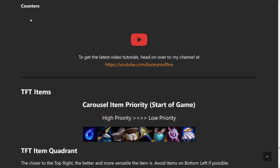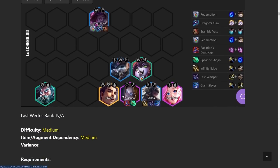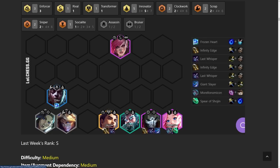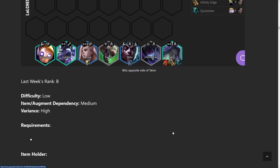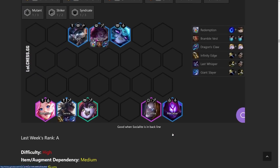For carousel item priority right now, I really like Tear starts because they give me Redemption for the Enchanter builds. If you're going for any of the IE, Last Whisper, or Giant Slayer builds, Bow, Glove, and Sword are all pretty good. Pretty much if you have a comp in mind, just look at what items are most important and get that to start. For example, for the Innovator comp, both Jace and Jhin really like attack damage, attack speed, and crit items, so Bow, Sword, or Glove. For Talon reroll the most important item is probably Infinity Edge, but he also likes RFC and Quicksilver, so maybe a Glove or Bow. Adapt your starting item to whatever comp you're going for.